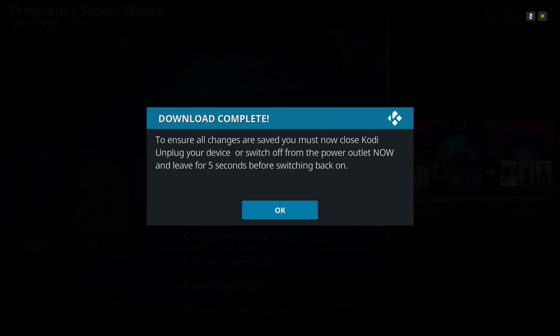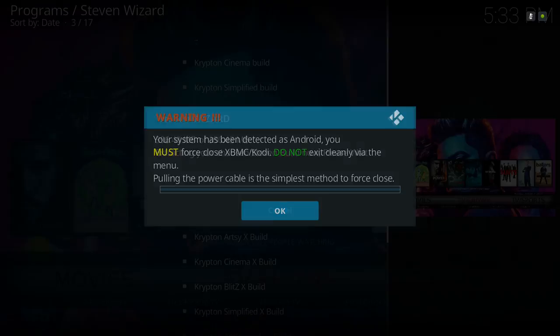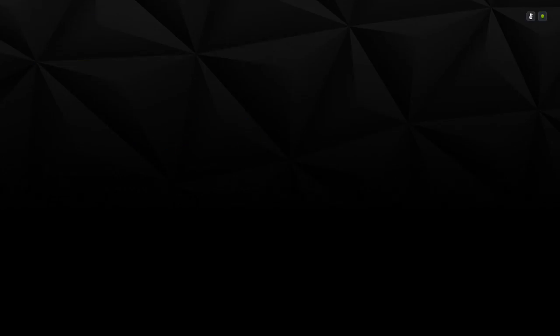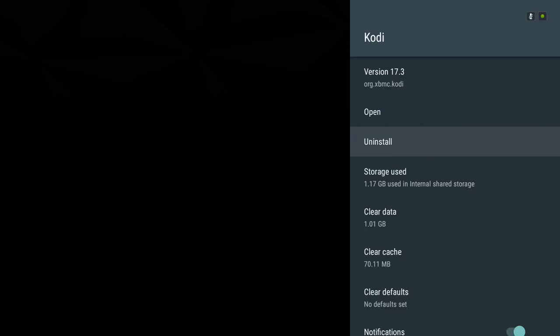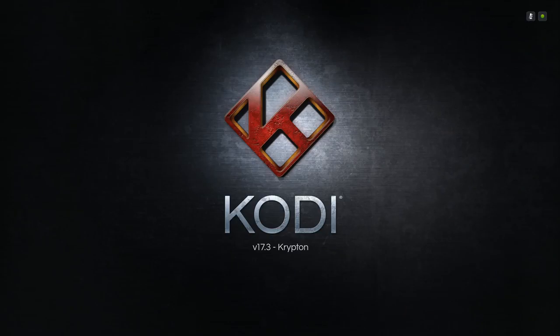We're back — finished downloading and extracting the files. A dialog box comes up: 'To ensure our changes are saved you must close Kodi, unplug your device, or switch off from the power outlet.' Hit OK, then Yes Close, then OK. Go ahead and force-close Kodi, then go back into Kodi.